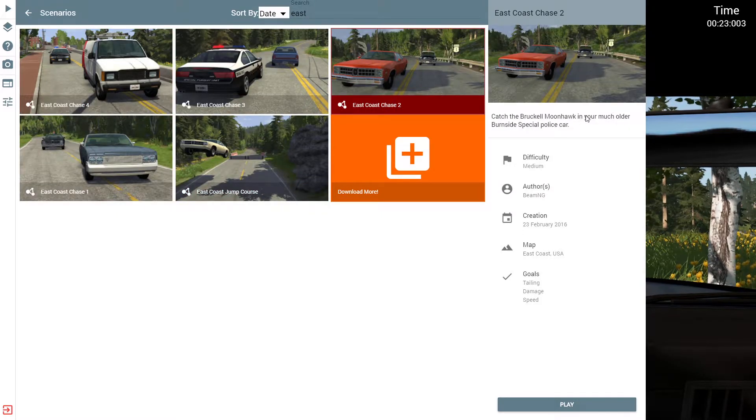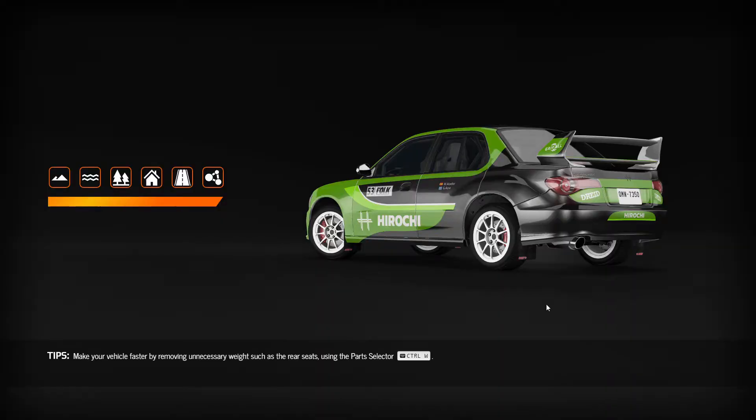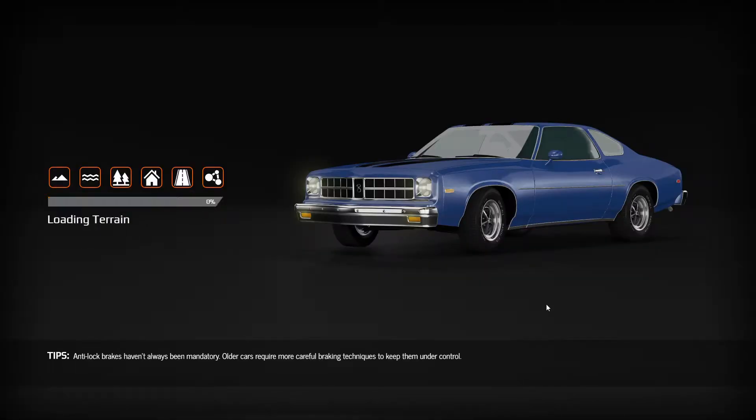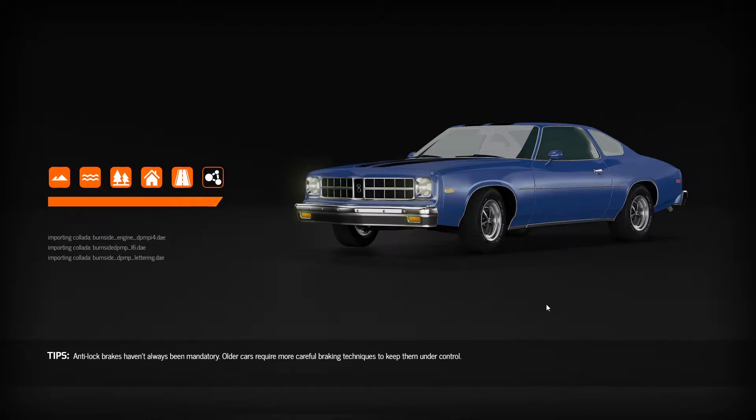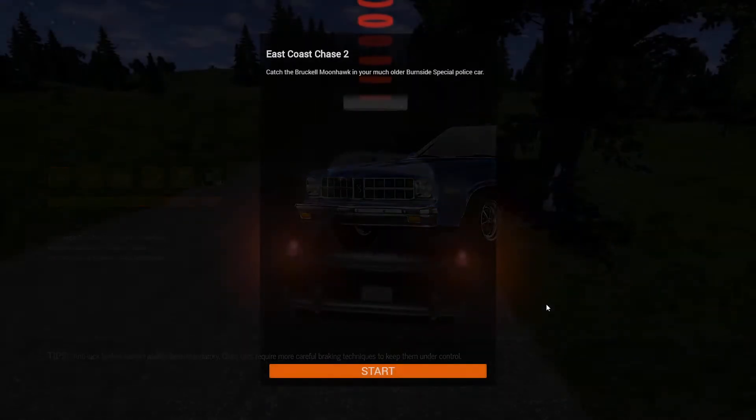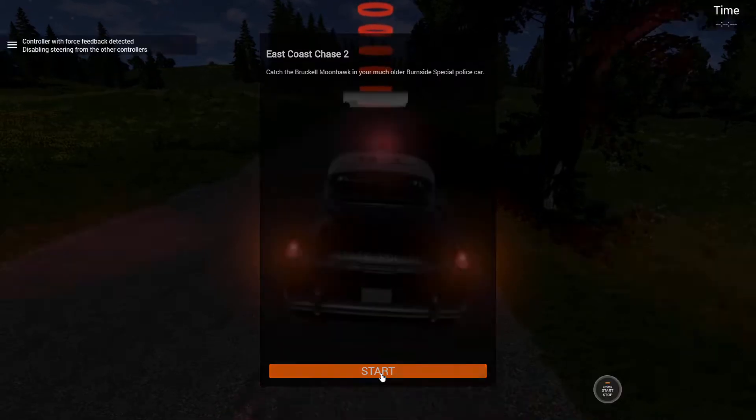Number two: catch the broken Moonhawk in your much older Burnside Special. Fingers crossed this won't be a thing for all of them — I didn't even get to catch up to him before he binned it into a tree. If these aren't very good, the ones that come with the game, we can try some of the scenarios I downloaded. This is why I downloaded some scenarios, because the game has changed a lot since it first released, and these are quite old scenarios.